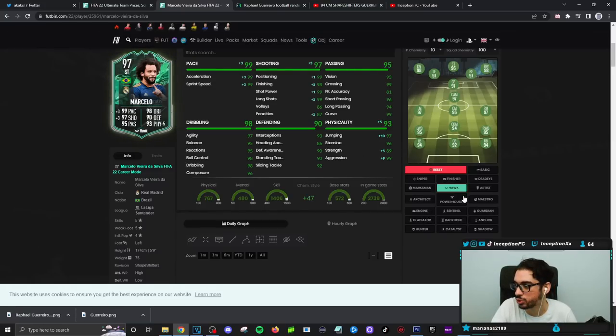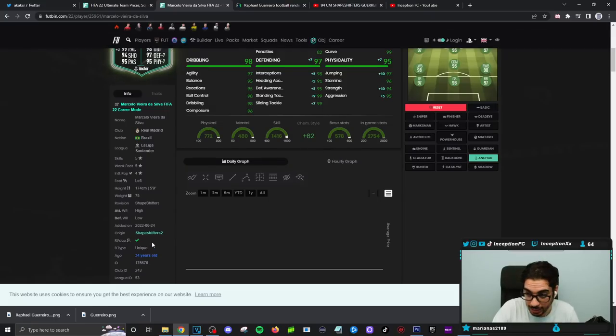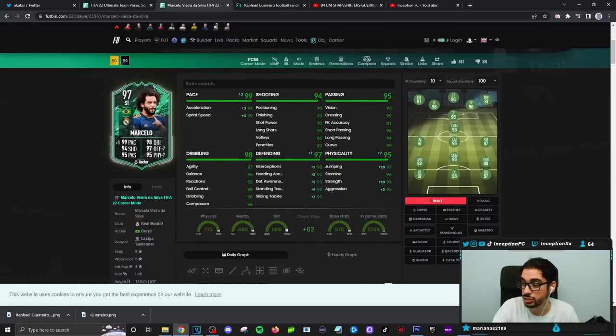You could totally use the anchor chemistry style on this bad boy, and it would also be a very good choice if you really want to focus on him being a better defensive player because his shooting stats, to be fair, is still in a very good area. Always take into consideration how a card is formatted for stats with the work rates. He has a unique body type — high-low work rates while being shorter at 5'9". Cards like this are going to get involved in the attack, and his shooting capabilities and defensive capabilities playing in those areas are fantastic.